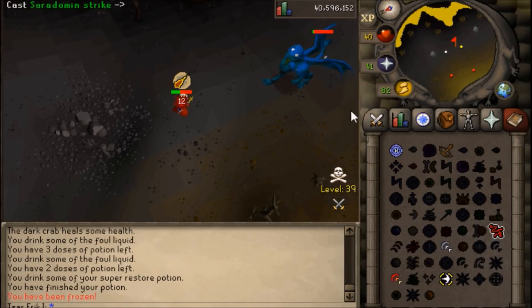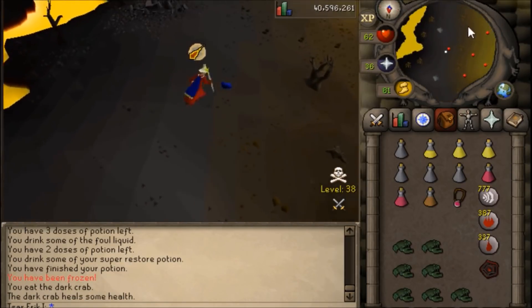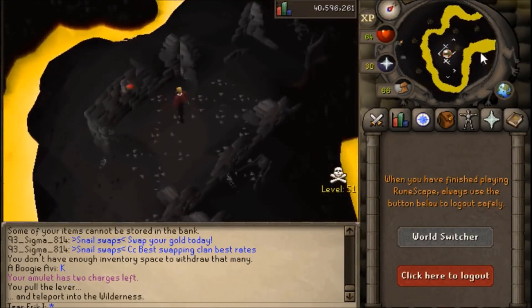Even with Protect from Magic these demons will max hit in the mid-20s, however without it that hit increases to around 43. I would have to look into the viability of doing this without Protection Prayers, I'm not sure at the moment what that is.